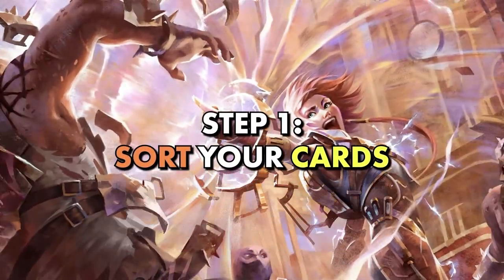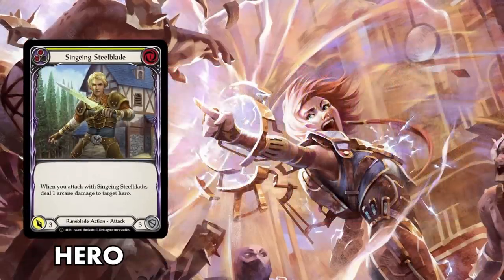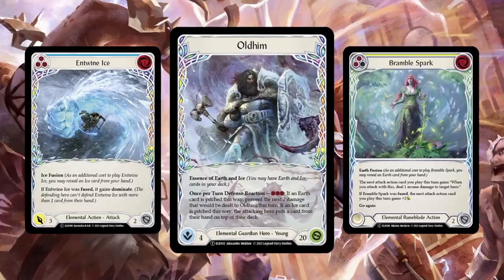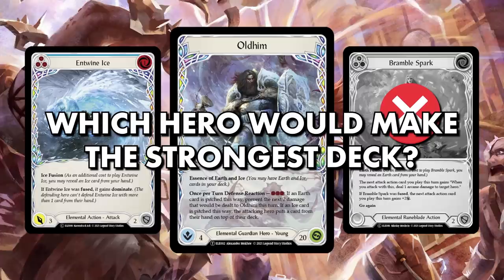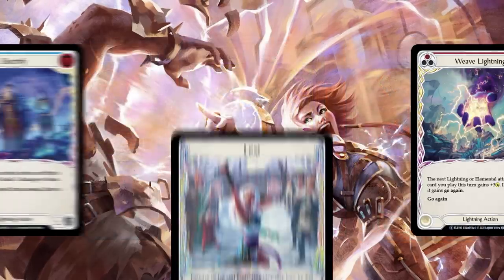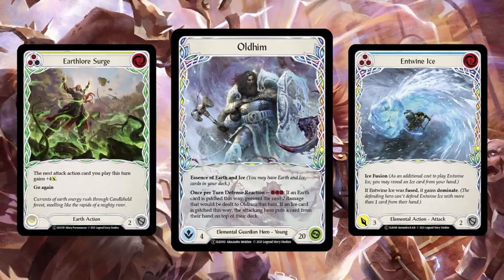Step 1: Sort your cards. Once you are allowed to begin, open your booster packs one at a time and sort your cards. Traditionally, you want to sort by hero-specific class cards, non-hero-specific cards, and equipment. Make sure you know which cards can be played with which hero. Once you have finished opening all of the packs and sorted your cards, identify which hero would make the strongest deck. Go through the number of cards for each hero with a rough estimate of the generic cards you have. If you feel you'll have a hard time getting to 30 cards, it might be easier to focus on another hero that has more options or more powerful cards.